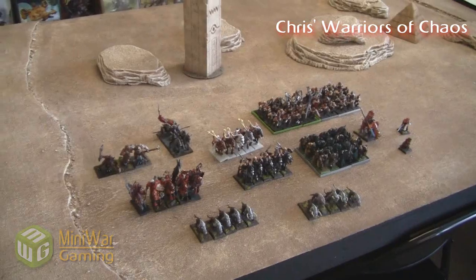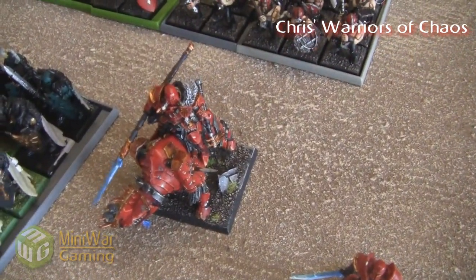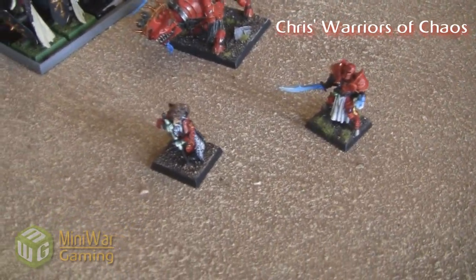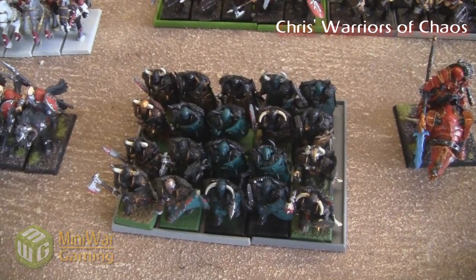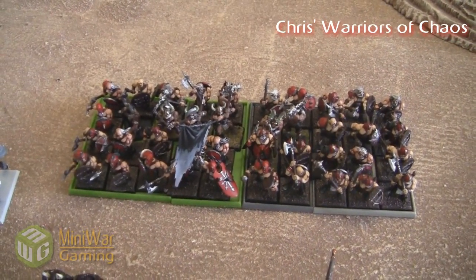I'm going up against Chris's Warriors of Chaos — it's a pretty beefy list. Leading the charge is his Chaos Lord on a Juggernaut with all sorts of upgrades, about 380 points just for that one model. He has two level 2 Chaos Sorcerers, both with the Lore of Death — which is the Lore I absolutely hate. Then there are Warhounds, two groups of 5, pretty cheap but nice for out-maneuvering. And then a group of 20 Warriors of Chaos with a mark of Nurgle and a full command, plus a large group of 40 Marauders with a mark of Khorne, full command, and shields.